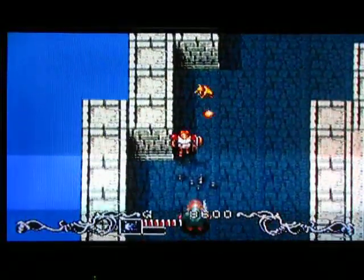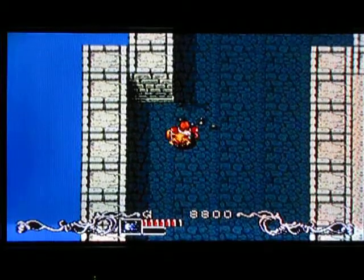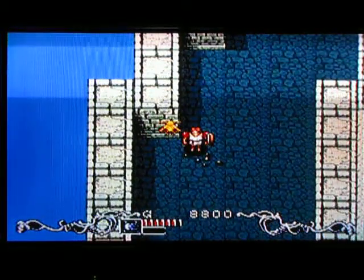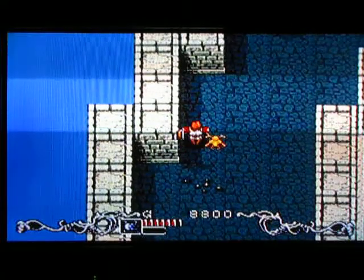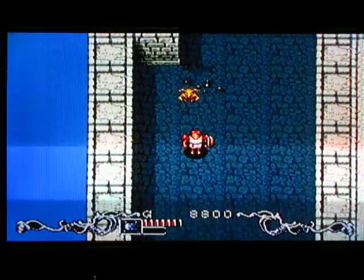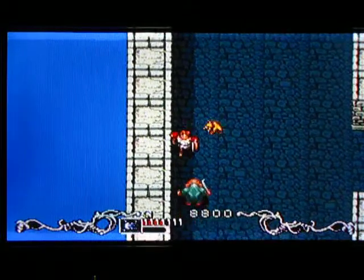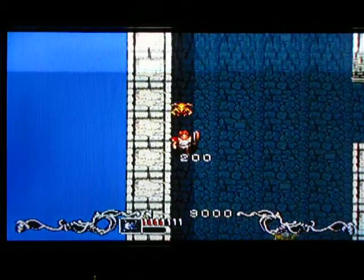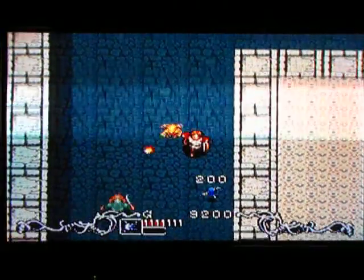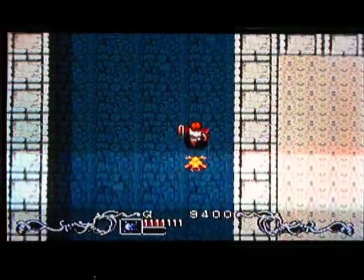Somewhere around here the floor starts disappearing. You can always tell a safe place if it has something special on the floor — something different like these little pebbles. We're coming into the Phantom Four area. There are some spikes — I'm not paying attention as much as I should. Thank you, shield.